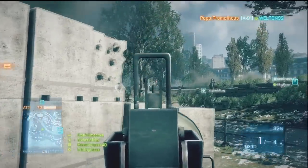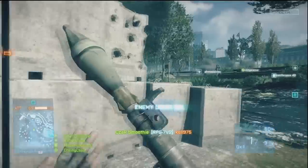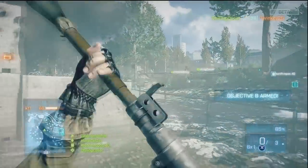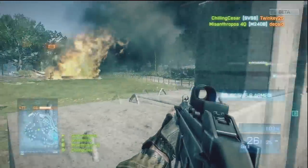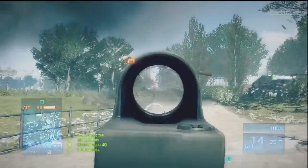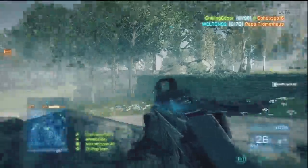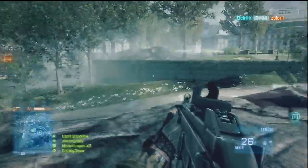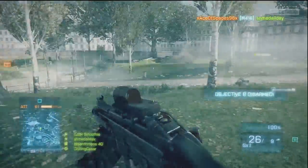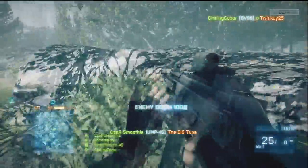The most dominant classes now seem to be assault and recon. I've only been playing it for like a day or two - about nine hours of game time. The assault rifles are really good at medium range and short range, decent long range. Carbines are only good short range now - you get absolutely destroyed if you try to go long range with them. I just unlocked the A91, and the A91 is like a giant pile of dog turd compared to the A91 in the beta - it's so bad.